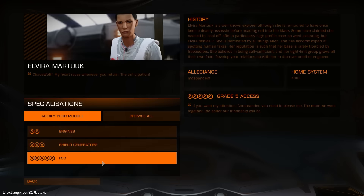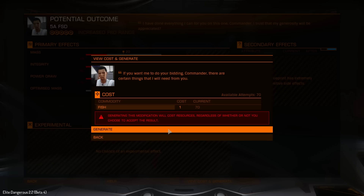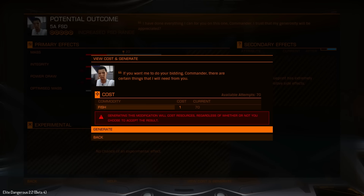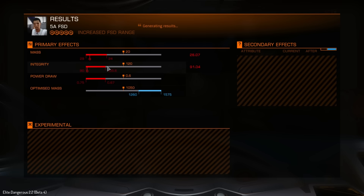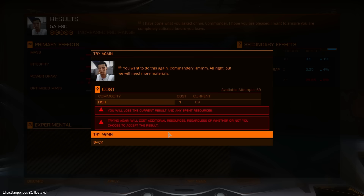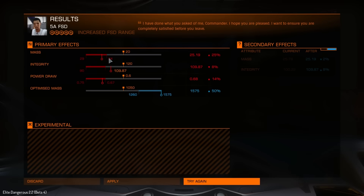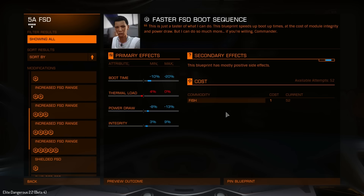Now let's go for the frame shift drive. We're going for the best increased FSD range, and I'm going to roll on this a few times. Currently at 14.46 light years — a little more but we can't really tell anything until we get rid of all the cargo. Mass is going to go up, integrity down, power draw up, but the optimal mass is what we want — we want this maxed out to potentially reduce mass further. That roll isn't perfect so let's try again. This one isn't bad — one of the lowest mass increases and maxed out on optimal mass — so I'll apply this but roll a couple more times to see if we can do better.